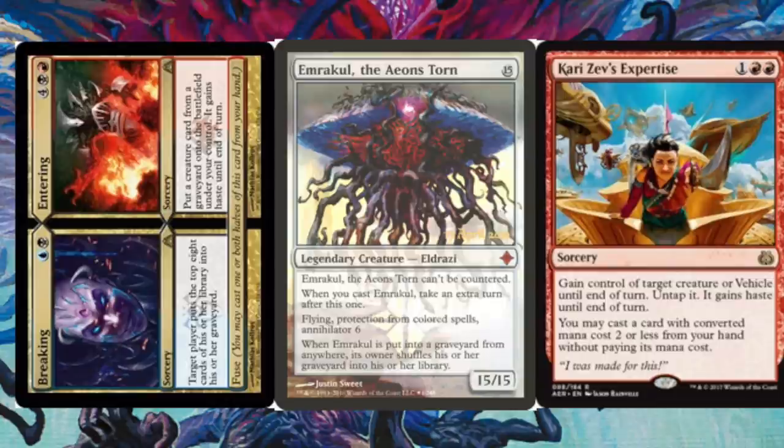Again, to repeat: because you're using Expertise to cast Breaking // Entering fused as one spell, the Emrakul trigger cannot go onto the stack between the Breaking and Entering. Very much similar to how Boom // Bust works with Goblin Dark-Dwellers — you can choose both sides and nothing can go on the stack when it is resolving. So in this case Emrakul's trigger does not go on the stack. Crazy combo — it is a turn 2 win.